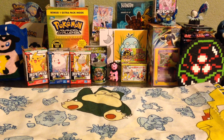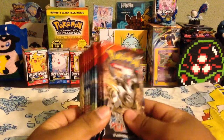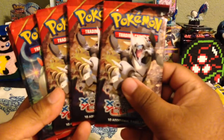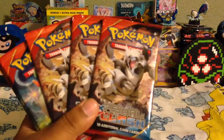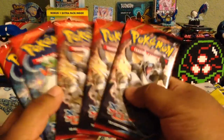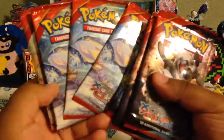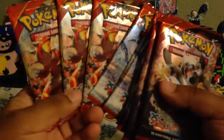What's up guys, it's Island of Milk and today I'm going to be opening some packs that I organized. I got 3 of each booster pack, so here we have Mega Aggron, Mega Gardevoir, Primal Kyogre, and Primal Groudon.